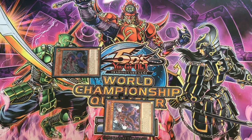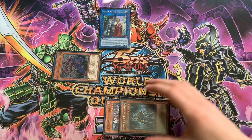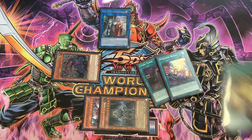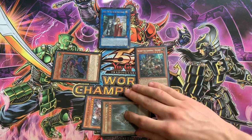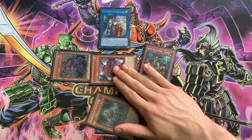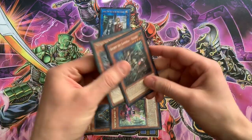Next we'll Link Kageki and Kazaru into Isolde. We can use her effect - for this combo we'll just add Grandmaster so we have another card in hand to put back with Saryuja. Next you'll send four equip spells for Isolde's effect. Then we activate Kazaru's effect and chain Legendary Secret's effect, Special Summoning himself - we have to be sure to keep him out of linked zones. Then Kazaru will activate, adding our Hatsume. Next we will Synchro Kazaru and Fuma.